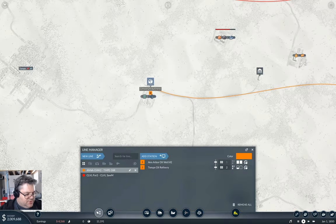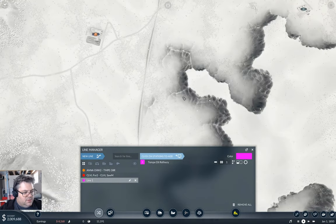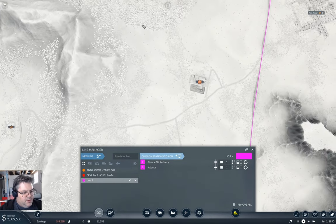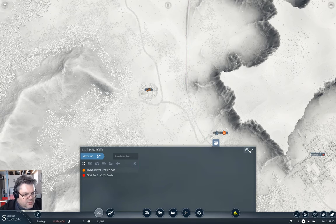Now I'm going to create the line, which is going to go from here down to here. That's going to be Atlanta Fuel Refinery Number 2. This is going to be Tempe Oil Refinery to Atlanta Fuel Refinery 2. I'm going to need a couple of signals on here, I think.